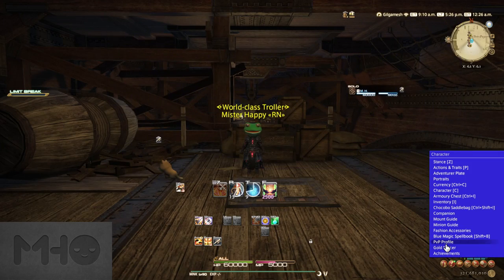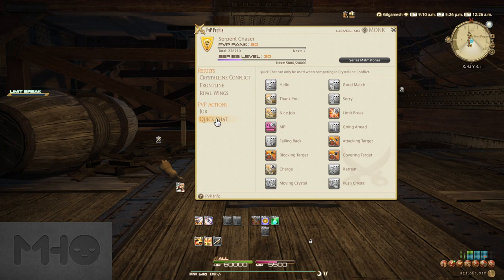Also, don't forget to throw in some quick chats on your hotbar. "Hello," "Good Match," "Limit Break Ready," "Fall Back and Retreat," and "Attacking Target" are all really helpful to communicate mid-match. More advanced players even use unique macros to count down burst windows and target specific allies or enemies, but that's something for a more advanced PvP guide.